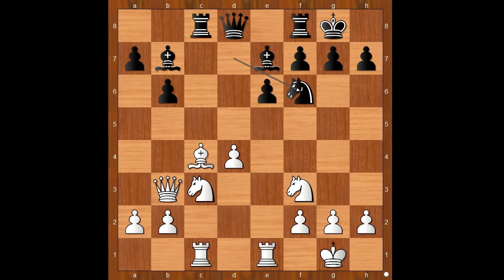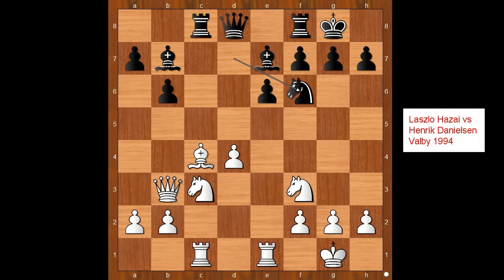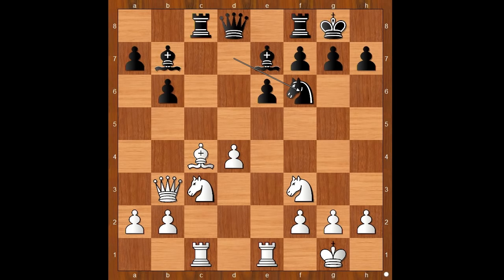White to move — what did the player with the white pieces have in mind? This position was first seen in Valby. Valby is one of the 10 official districts of Copenhagen, Denmark. Interestingly, that game started with e4 and transposed from an e4 opening into the Queen's Gambit. What is the idea? What would you do in this position if you had the white pieces?